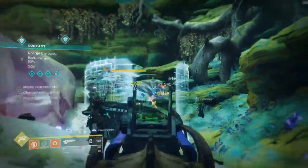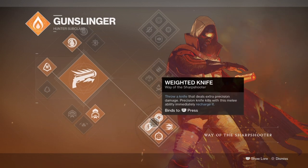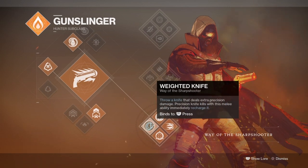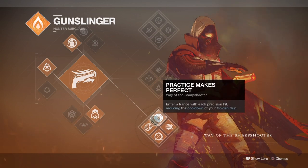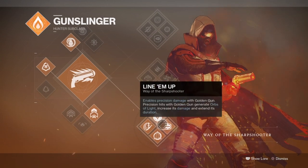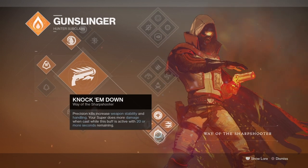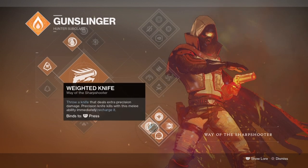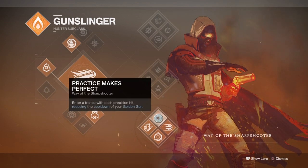So with that out of the way, the subclass we will be going with is the Way of the Sharpshooter, as every single perk within the tree line will offer some benefit towards building up a super quickly, or overall making our class just better in the long run. The plan for the build is to utilise our one-shot golden gun as many times as we can against both bosses, ultras and champions, and have it freely available when I can't use my heavy instead.